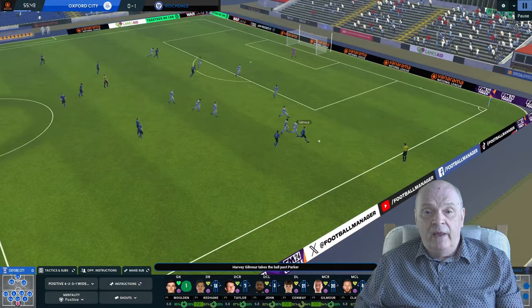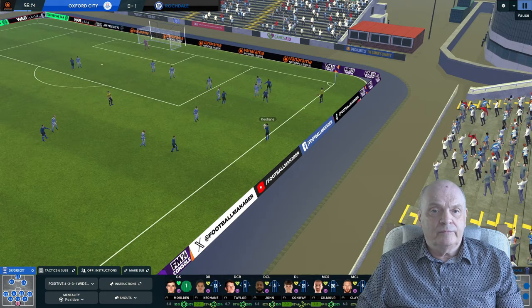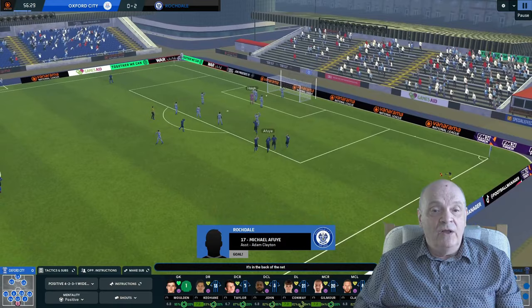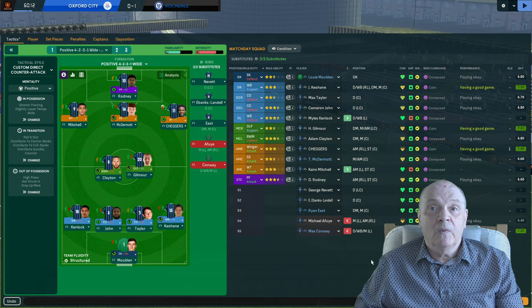Cheggers busting a gut to get to the ball — Gilmore gets it next but just loses it, ball out for a throw-in to us. From the throw-in, Clayton plays a ball inside — that should be in the back of the net and it is! 2-0 to Rochdale — wait, hold on. That's been given as offside. What a shame. 60 minutes on the clock and we are still only 1-0 ahead, which is a dodgy scoreline.